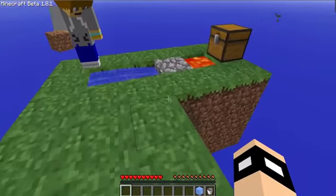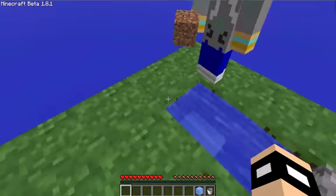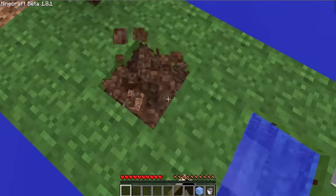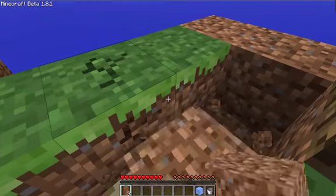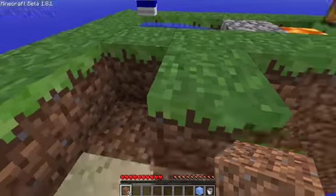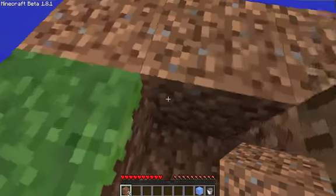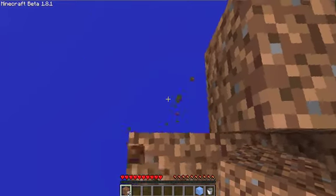I made a cobblestone generator, but I need some dirt. Where should I get the dirt from? I'll get the dirt from right here — Nooo! Dirt! The dirt went off the edge. Oh my god, I destroyed the dirt and it went off the edge.